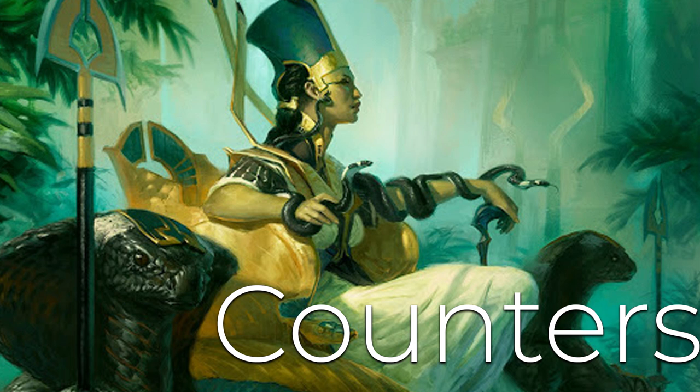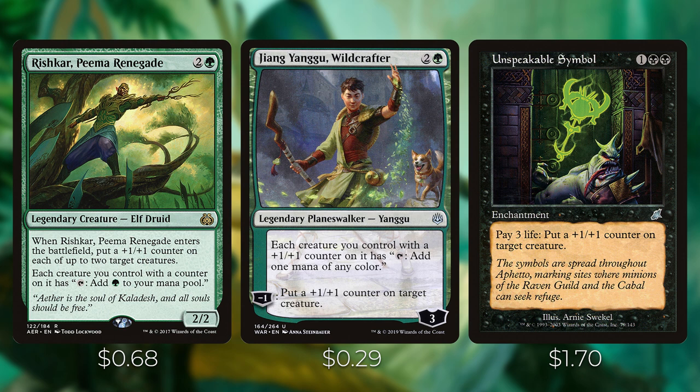Next let's talk about all the ways we're able to add plus one plus one counters to our creatures, and a couple of ways of adding them onto our opponents' creatures. Rishkar, Peema Renegade costs two and a green — when it enters the battlefield, put a plus one plus one counter on each of up to two target creatures, and each creature you control with a counter on it has tap to add a green to your mana pool. Jing Yang Wildcrafter is a legendary planeswalker where each creature you control with a plus one plus one counter on it has tap to add one mana of any color, and you can pay minus one to put a plus one plus one counter on target creature. Unspeakable Symbol costs one black black for an enchantment — pay three life to put a plus one plus one counter on target creature. These are all great ways of putting counters on any target creature, including opponents' creatures, so Volrath can copy them.